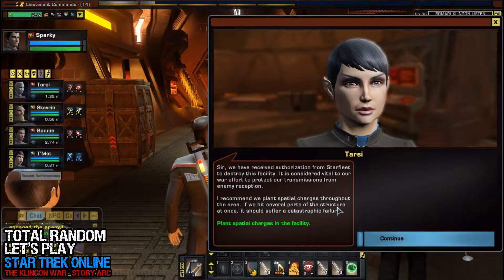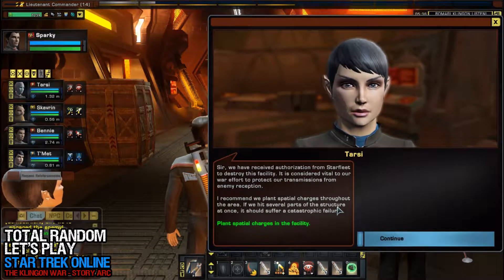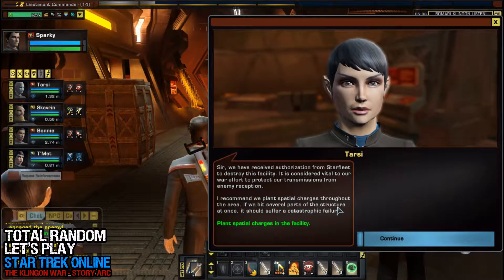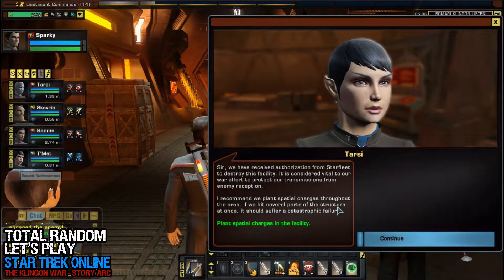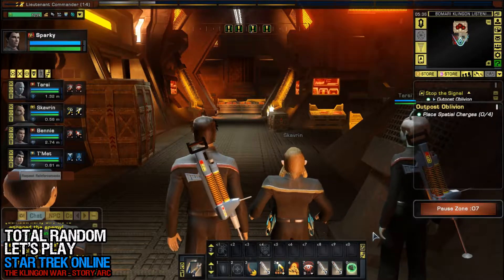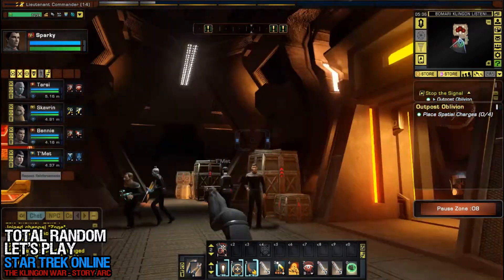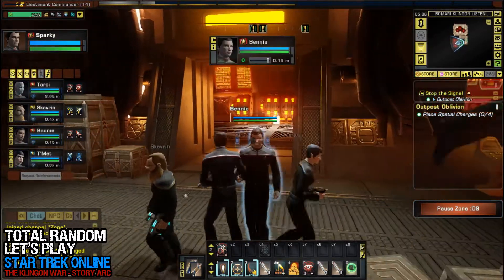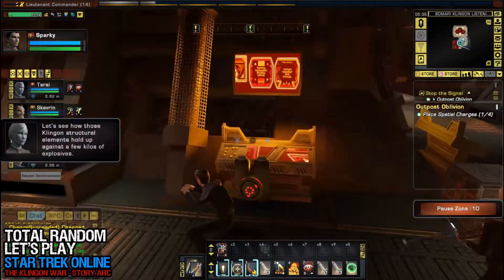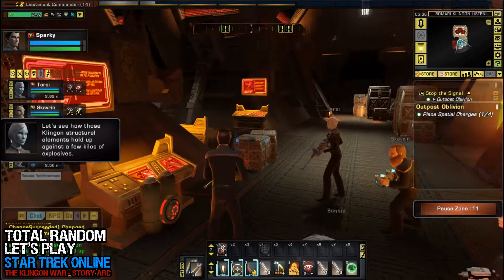We have received authorization from Starfleet to destroy this facility. It is considered vital to our war effort to protect our transmissions from enemy reception. I recommend we plant spatial charges throughout the area — if we hit several parts of the structure at once, it should suffer a catastrophic failure. Let's see how those Klingon structural elements hold up against a few kilos of explosives.